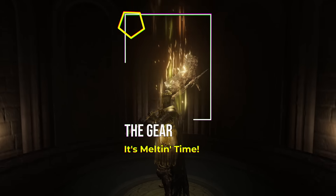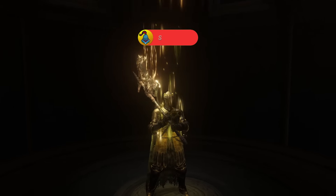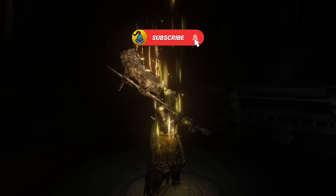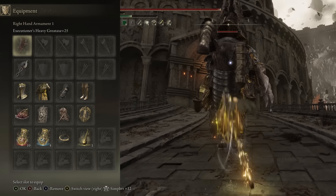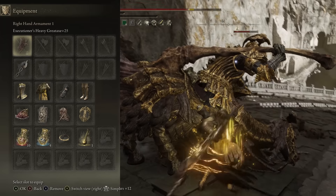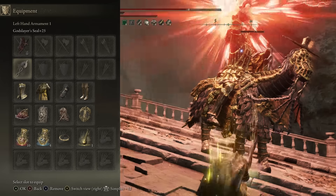Let's start with the gear and setup so we can wreck anything and everything. Our weapon of choice is the Executioner's Axe plus 25 with the Heavy Affinity. In the offhand we have a God Slayer Seal plus 25 for our buffs.